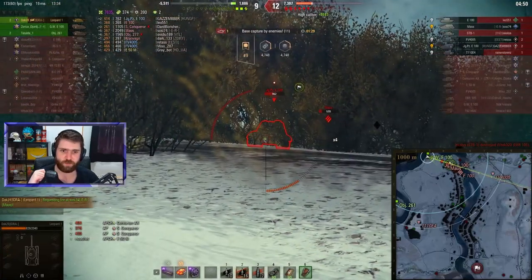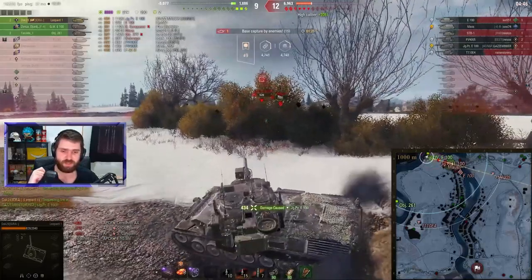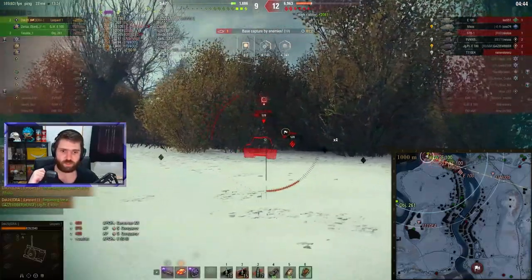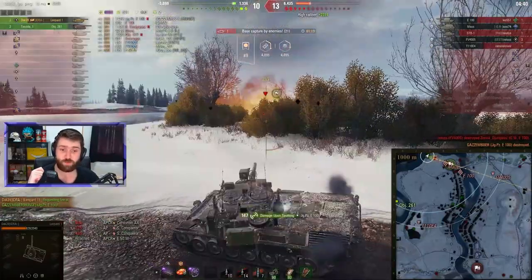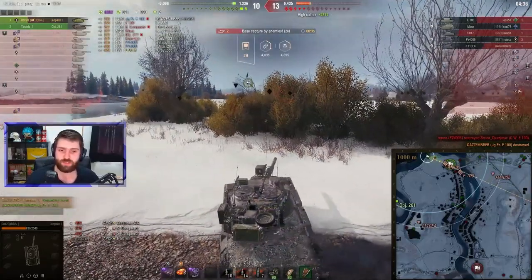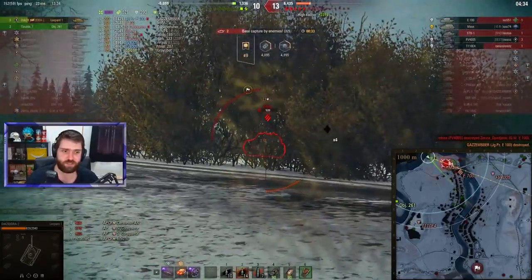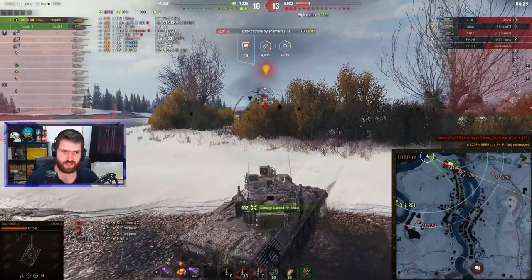The Jagdpanzer E100 goes forward — oh no, he's just three-shot here. This is not good. Maybe the artillery can put one in and make him one-shot. Artillery actually hits the Jagdpanzer E100 — oh my goodness, that can finish them off. Unfortunately, the GW E 100 that hit the Jagdpanzer E100 gets shot down. Going through the lower plate of the Maus — so much stuff happening. It can be the FV into the cheeks of the Maus, who is not angling at all.